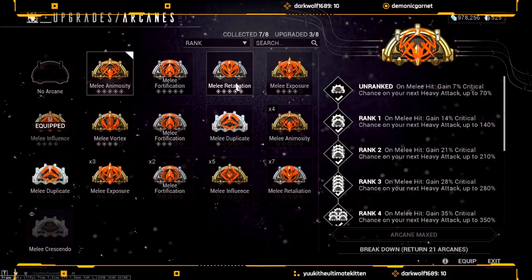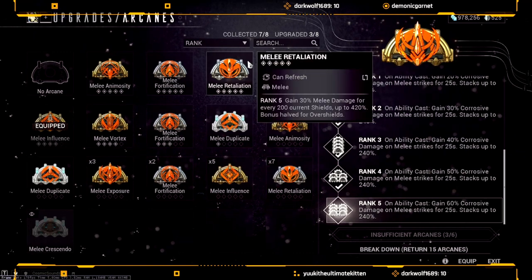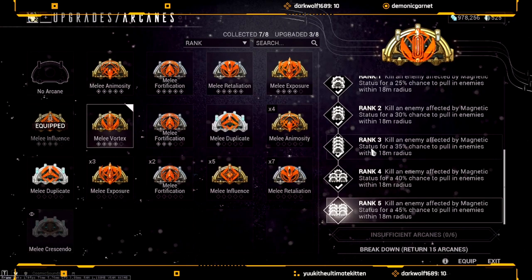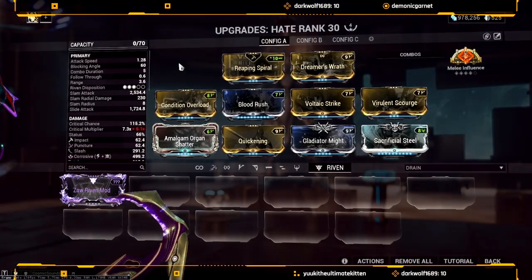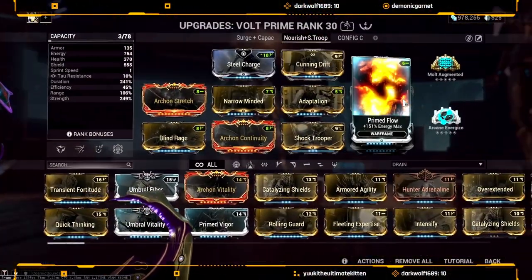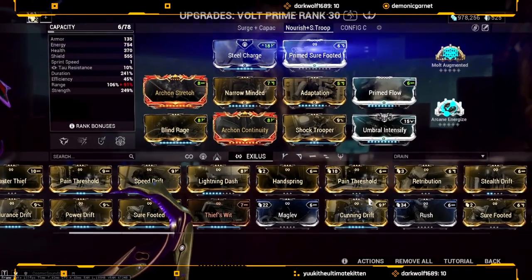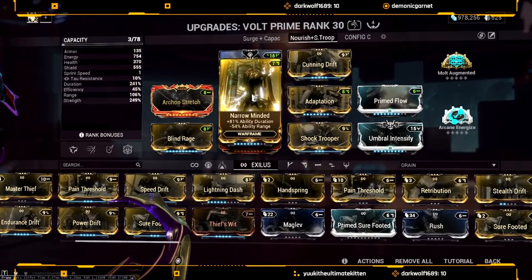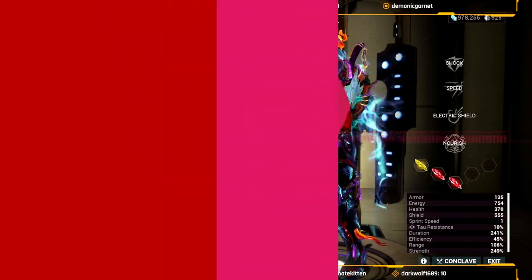Other arcane options include Melee Animosity, Melee Exposure if you don't want to run Corrosive, Melee Retaliation if you have a ton of shields, Melee Fortification if you want the armor, or Melee Vortex if you're running Magnetic to pull enemies — though I personally wouldn't run Magnetic. Finally, the Volt build one more time: Steel Charge, Cunning Drift — I just got it, this is a new account — you could replace it with Cunning Drift obviously. I like it for the increased range since you're sacrificing range. You do not need those shards; those were for another build. Hope you guys enjoyed — have a great rest of your day.